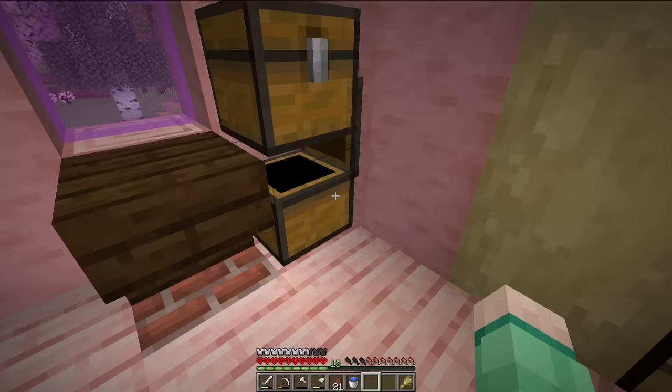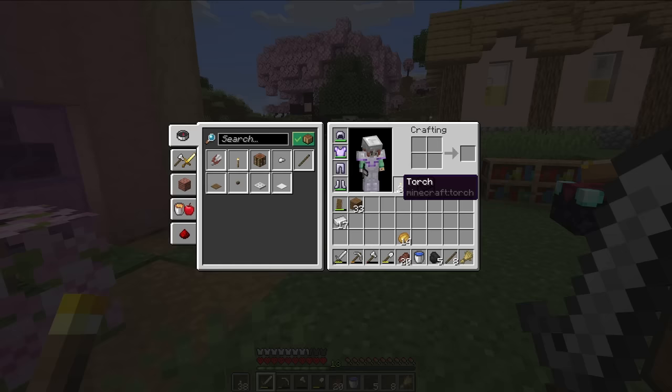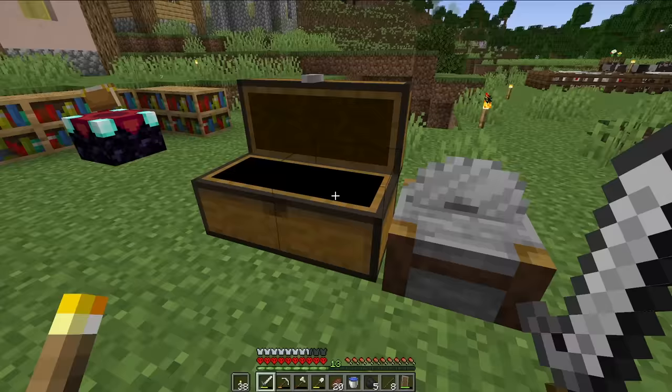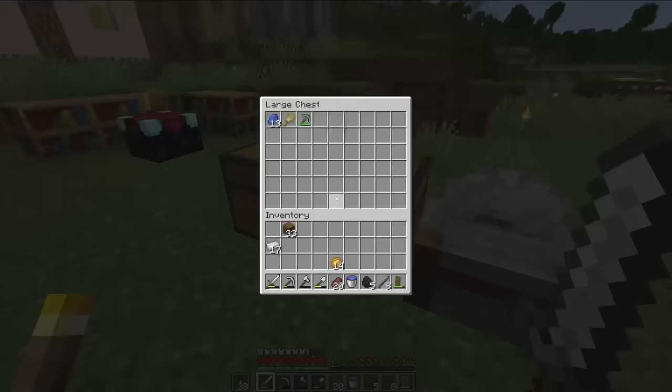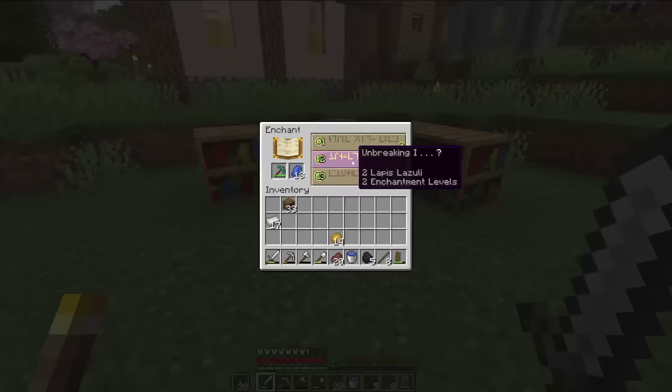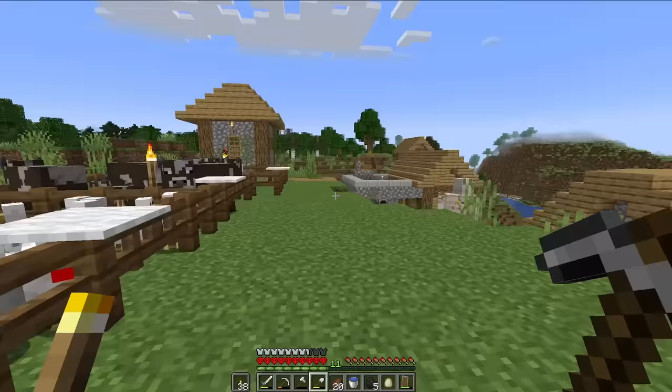Since food is no longer much of an issue now that we have the farms up and running, I feel like it's finally time we can hit the caves. I've got torches and a shield, and that's basically everything you need to go caving. Maybe I'll take the diamond pickaxe — I don't want to break it though, so I'll give it an Unbreaking 1 enchant. I'm off in the caves.